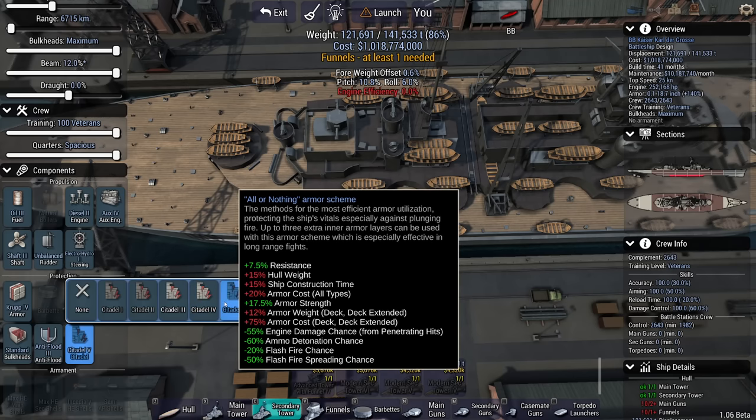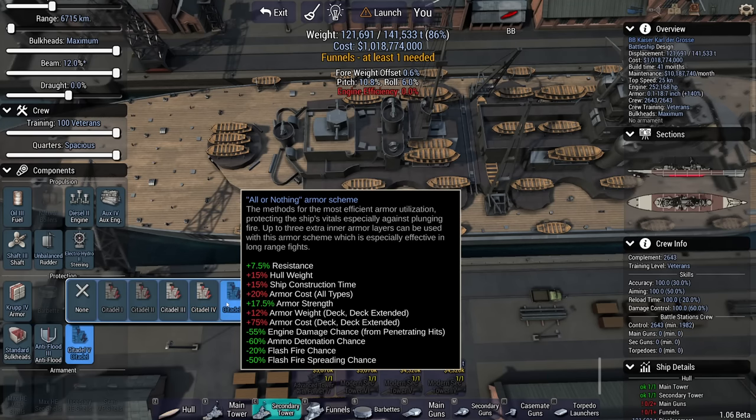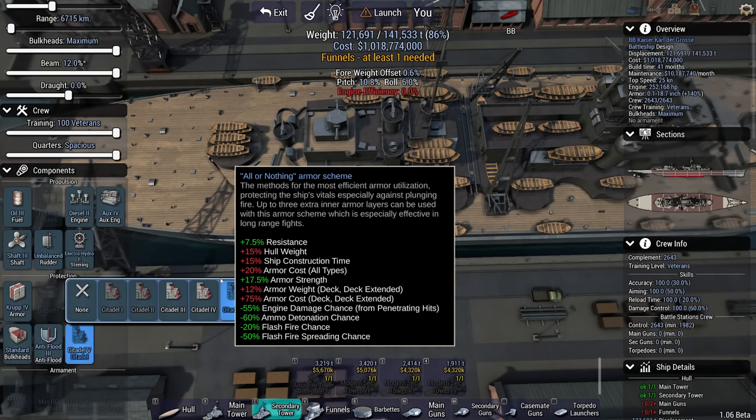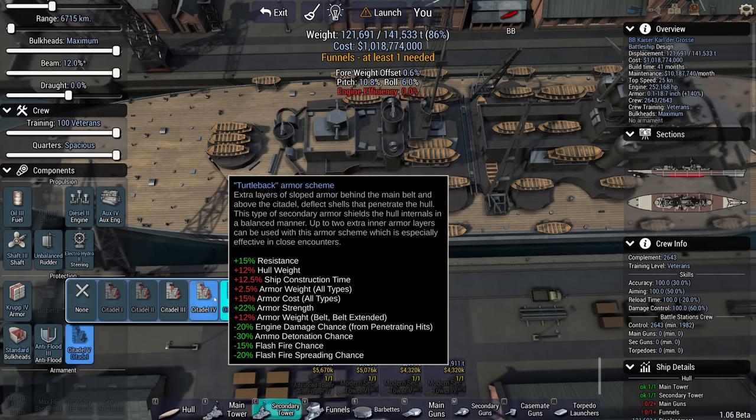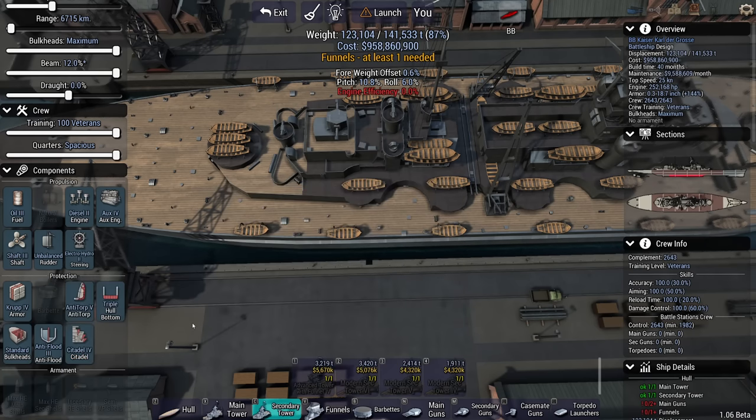Why turtleback armor? Because you get more armor strength — plus 22 and a half. You do get a bit less standard resistance, which is another form of reducing incoming damage. You don't really get the other bonuses though, so engine damage chance, ammo detonation chance, flash fire chance, and flash fire spreading are greater than what you would arguably like.